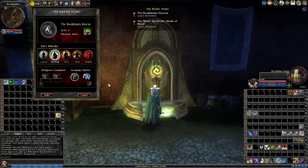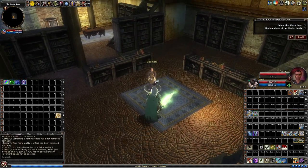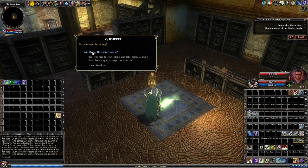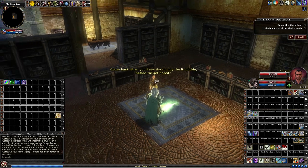Here our task is to save the Bookbinder family. They're being captured and held ransom. We can talk to the main thug over here and negotiate for the release — well, not really. He wants 50,000 gold from you. Don't do it; he's just going to take your gold. Whatever the case may be, you don't want to do it, and you're going to end up having to fight this guy.